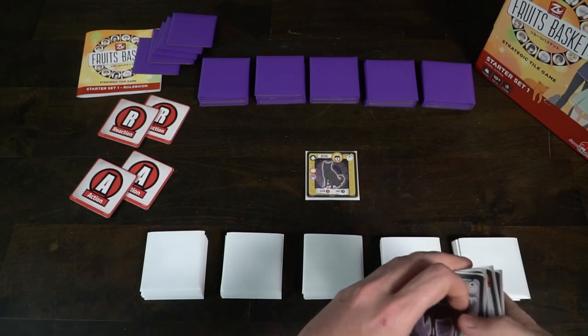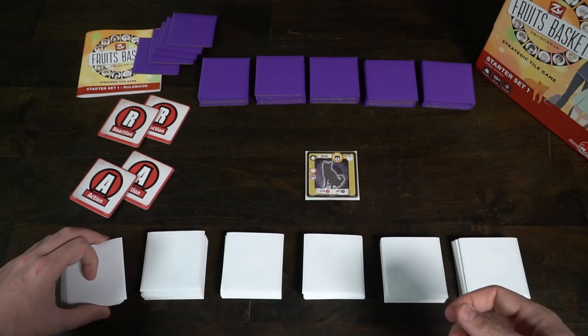On your turn you'll be selecting from a ton of actions. The first thing you can do is place one of the animals in the middle of the game board. The first one is always going to go in the middle and every one after that will be attached neighboring a tile. Neighboring is always going to be up, down, left, or right — you're never going to place a tile diagonally unless there's already one that you can neighbor.